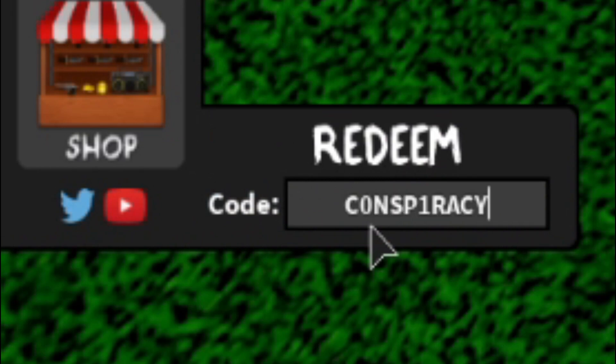We have the code — it's not 'coins', it's 'conspiracy'. Make sure you put in 'conspiracy' with an 'e' and a '1' there. Enter that one in and as you see, redeemed.